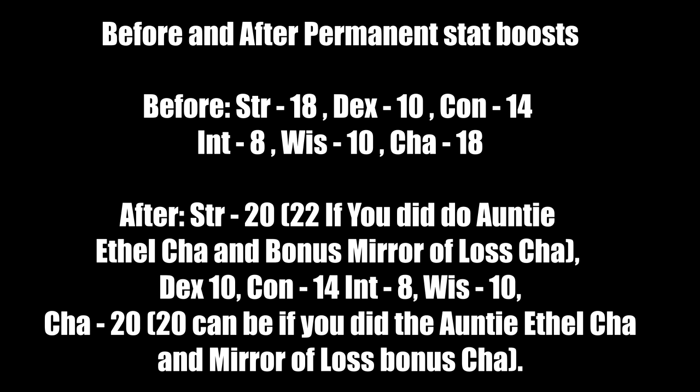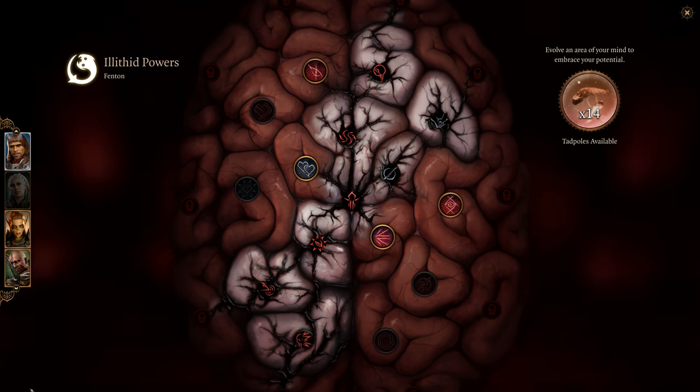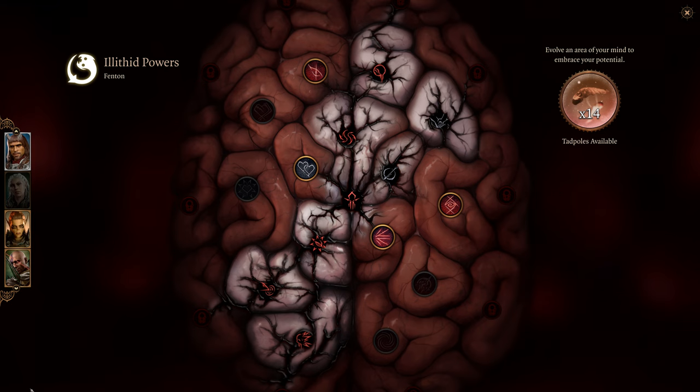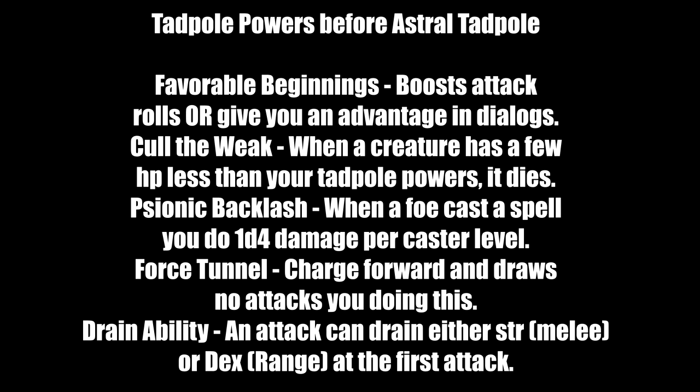Tadpole powers are split into before and after using the Astral-Touched tadpole. Before: Favorable Beginnings boosts attack rolls or gives advantage in dialogue — perfect for a paladin with the minus 5 attack penalty. Cull the Weak: if a creature has fewer hit points than your number of tadpole powers it dies instantly. Psionic Backlash: when a foe casts a spell you deal 1d4 psychic damage per caster level — great against spellcasters.